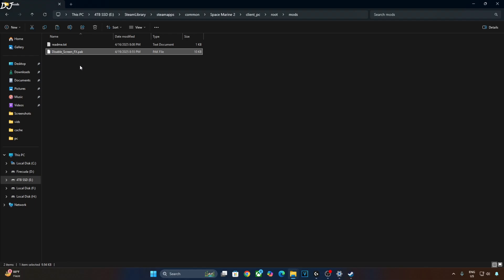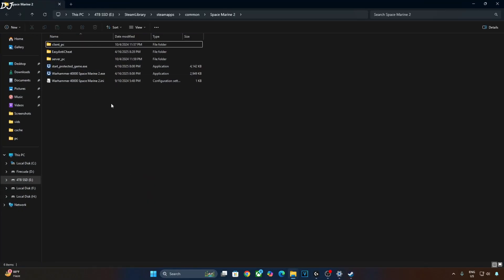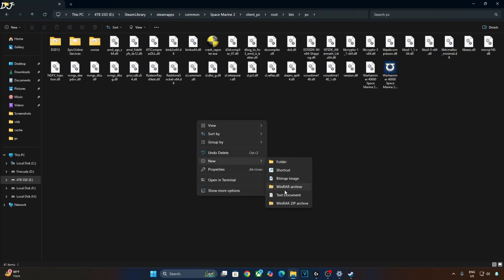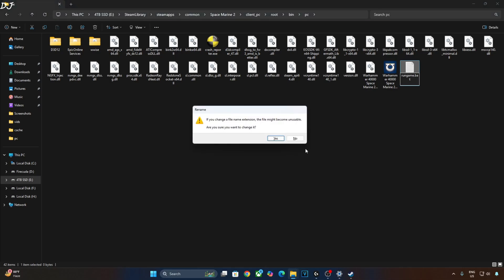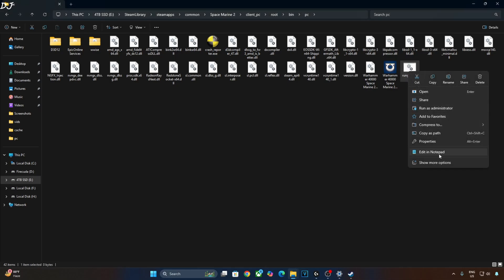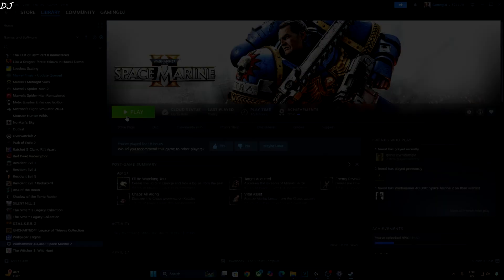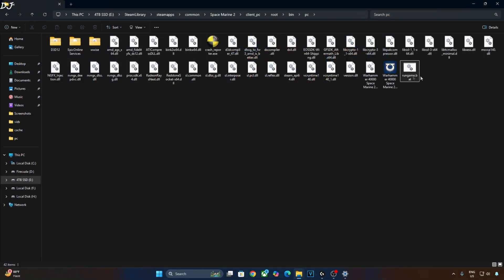This game supports Easy Anti-Cheat software, so we need to disable it in order to get the mods working. After disabling EAC, we won't be able to access the game's online mode. Open the game's install directory, open the Client_PC folder, open the Root folder, open the Bin folder, open the PC folder. The batch file content is in the video description — copy the lines and paste them here. Click on File, click on Save, and close. Do not launch the game from Steam, otherwise the mods won't work. Execute this batch file in order to play the game with mods.